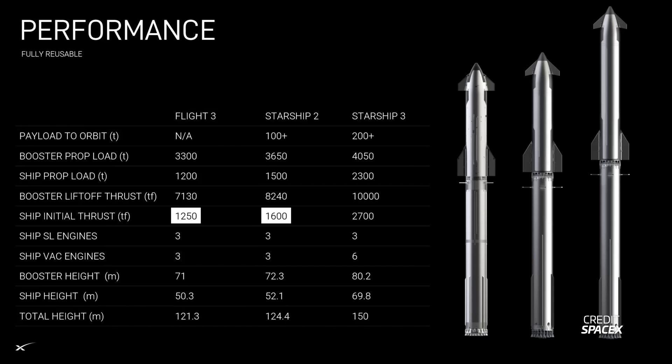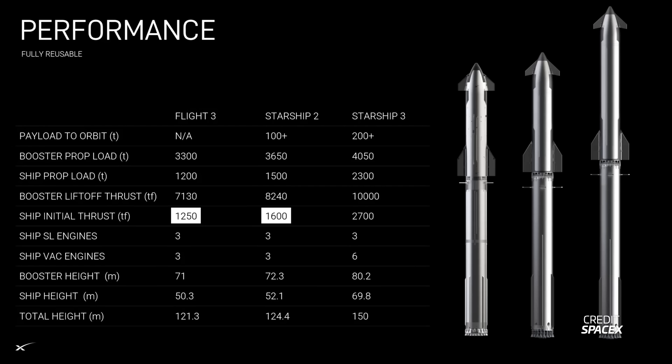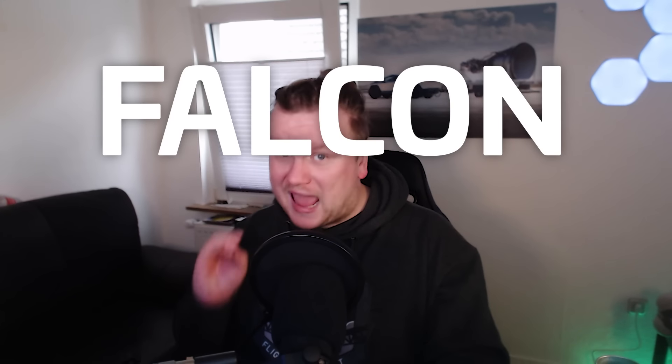In terms of thrust, version 2 will see the ship go from 1,250 tons to 1,600 tons — an average of 266 tons per engine, implying either an improved Raptor 2 or a throttled-down Raptor 3. This is a modest increase compared to the big jump for version 3, which will go up to 2,700 tons of thrust. To put this into perspective, that is 16% more thrust than Falcon Heavy. Yes — the second stage of Starship version 3 could be even more powerful than Falcon Heavy. Did you wonder why they are building a flame trench for ships at Massey's? Now you know why.